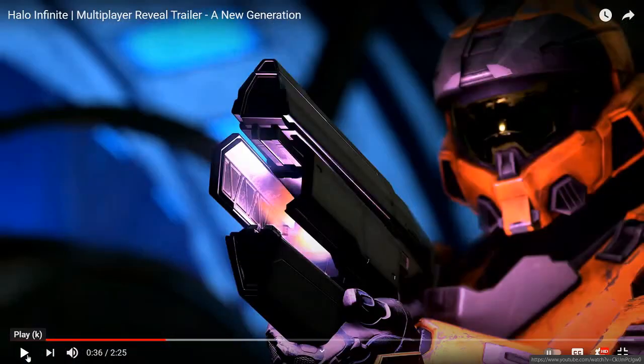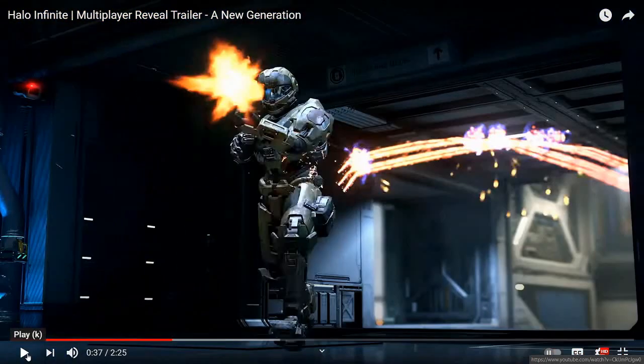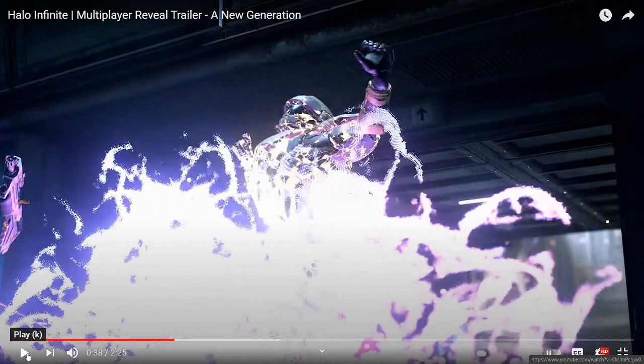This looks like a covenant weapon of some sort — kind of like a super combined needler. As you shoot it, you can charge it up and it seems to be banking projectiles all over the place. You can bank it towards your enemies and it disintegrates them. Really cool, unique weapon — kind of reminds me of a shotgun-slash-bow-and-arrow slingshot thing. Really cool that they brought another unique aspect into this game.